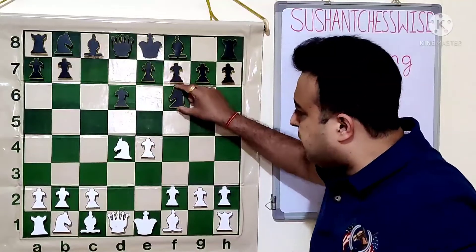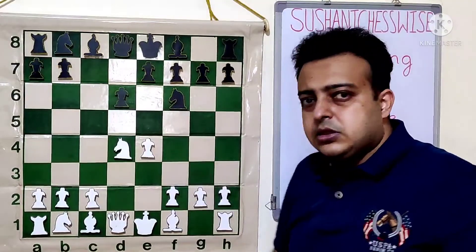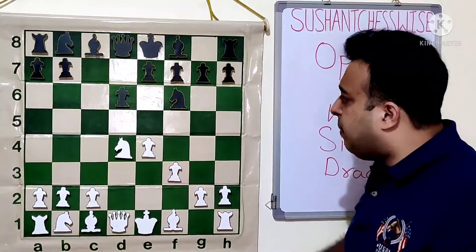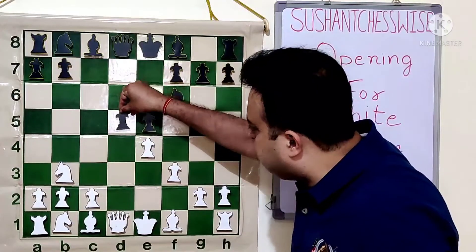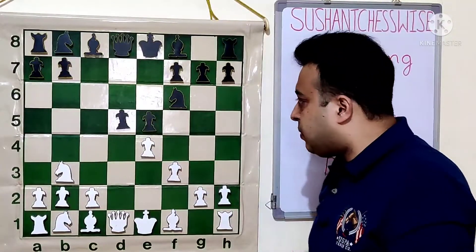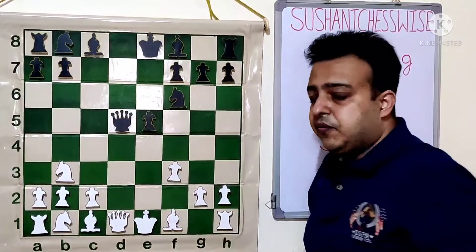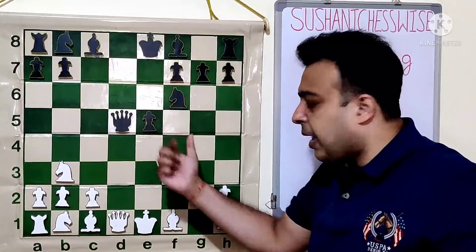Hence the move NF6 immediately forces NC3. If white protects the pawn in any other way, say F3, that is a bit premature — white has not developed enough. Many times black attacks E5, and after the knight moves to B3, black gets D5. This E5 is only good if black is able to get D5 quickly; otherwise the F8 bishop would be stuck badly. After ExD, QxD5 or NxD5, this position is already slightly better for black — better center, good pieces, open bishops; F3 is misplaced.